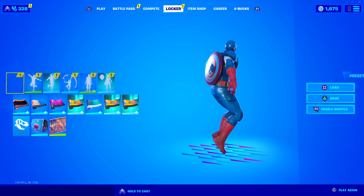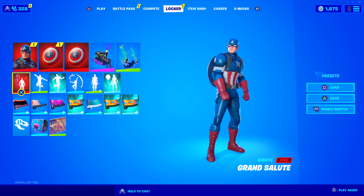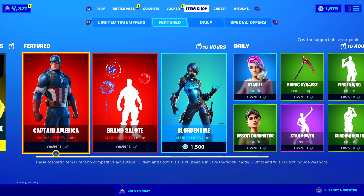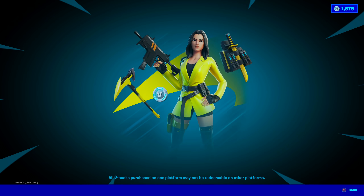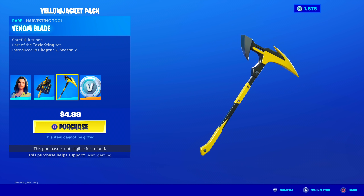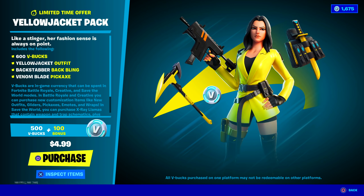I feel like I used the tippy-tap emote too much already. Let's put Captain America's pose right there. These are awesome — I highly recommend. And the Yellow Jacket Pack is still here. You get some V-Bucks, the skin, back bling, and harvesting tool. Pretty good for the price of $5.